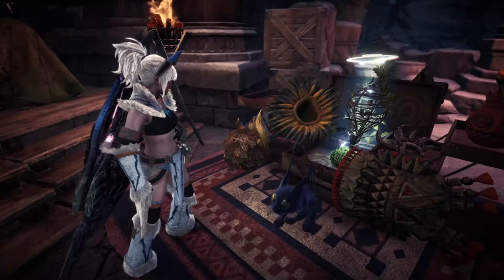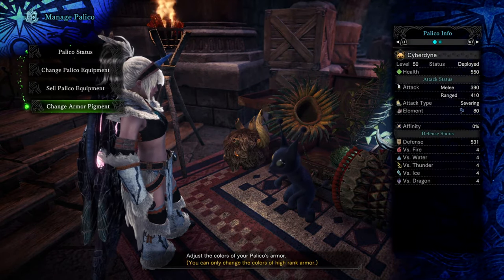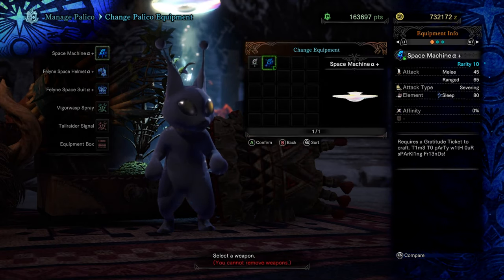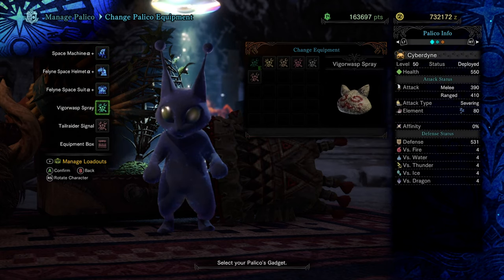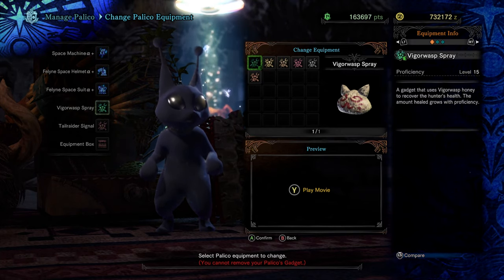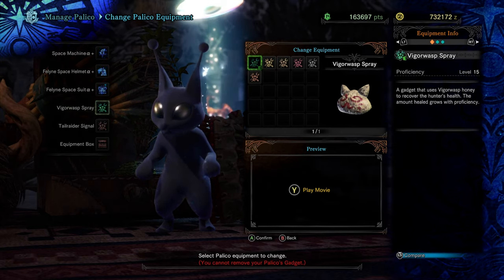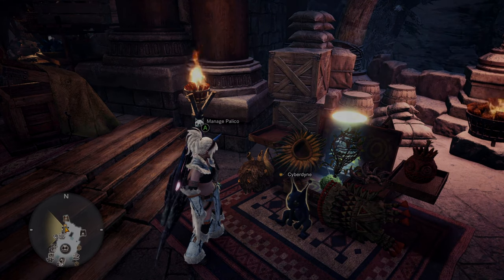Here's my Palico. While the gear itself isn't exactly important, the most important thing to note is that I used the Vigor Wasp Bray. My weapon was the Space Machine Alpha Plus, which gives an element of sleep — that sleep status can really help, as you can do a large amount of damage by waking up the monster that way. Once again, the real winner here is the Vigor Wasp Bray. I have it at proficiency level 15, which gives the cat the ability to heal me. On your first death, the cat will give you a blob of healing jelly that revives you, saving one of your available carts from being expended.